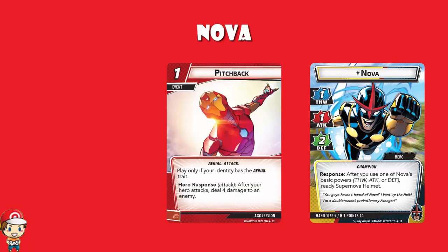Pitch Back is a one-cost event that can only be played if your hero has the aerial trait. There's a hero response attack: after your hero attacks, deal four damage to an enemy. One cost, four damage — I like that. One by One is a one-cost event with a hero action attack that deals two damage to an enemy. If this attack defeats that enemy, deal two damage to another enemy. So if you've got lots of weak or almost KO'd minions on the board, this is going to be a very nice aggression card.